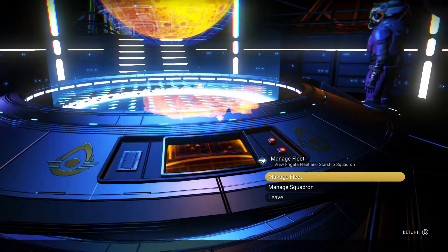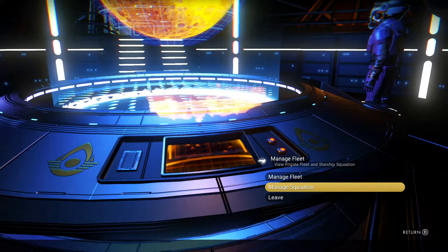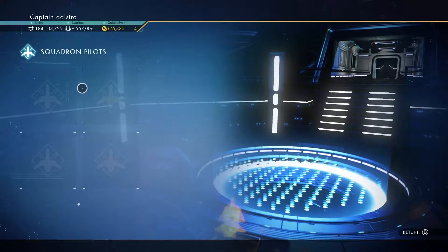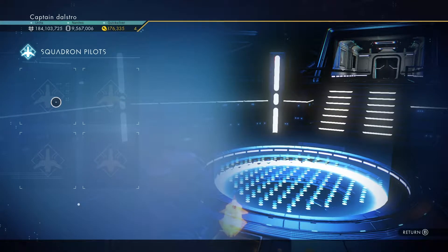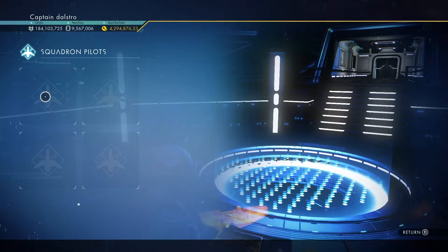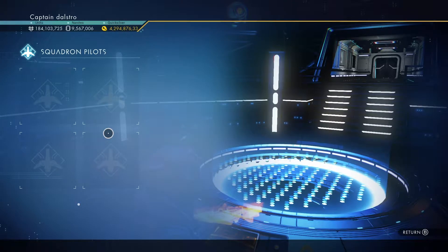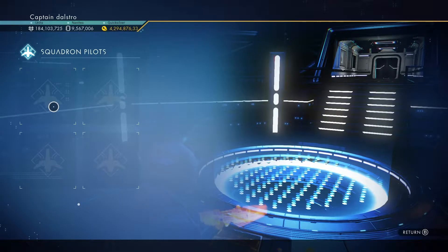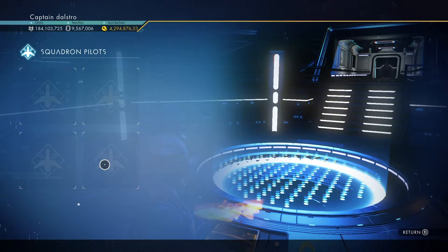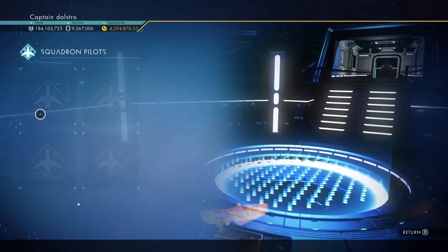First thing you're going to need is a freighter. You're going to go to that freighter, come into the main room, go to the manage fleet section, and hit manage squadron. Here, you're going to have four locked slots if you haven't done this before. Mine are obviously unlocked because I already unlocked them — I have nanites on nanites on nanites just to do videos with. They do require a lot of nanites. I think the first one is either 30,000 or 50,000, and the last one is upwards of like 80,000, so you are going to need a lot of nanites to be able to unlock all four.